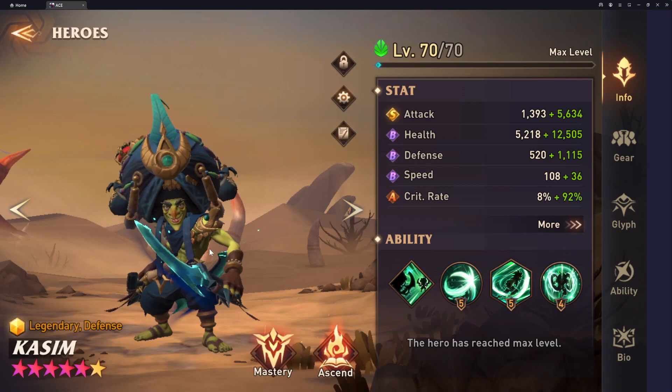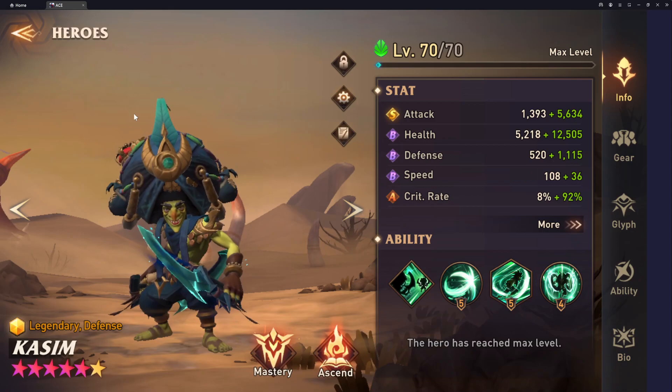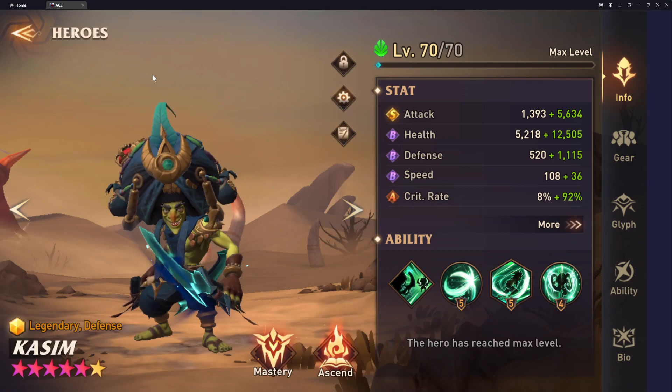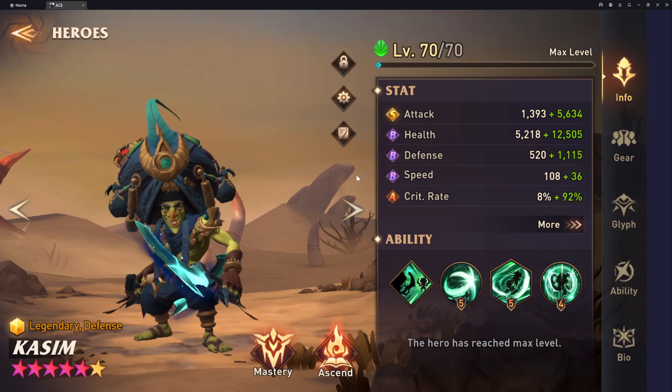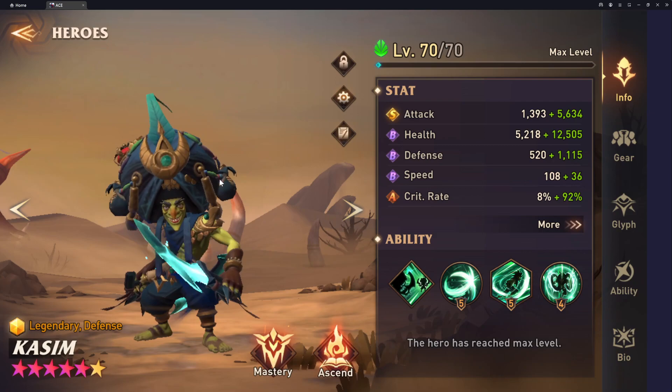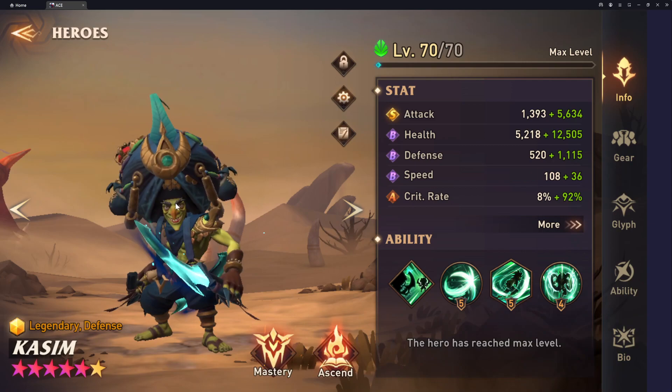So I tend to rely on a lot of red, green, and blue characters. I'm always trying to find heroes that fulfill a specific niche within my teams, and I felt Kasim was one of those options, considering I had him so close to Ascended 5, which unlocks his trait. So I ended up moving forward and investing in him.